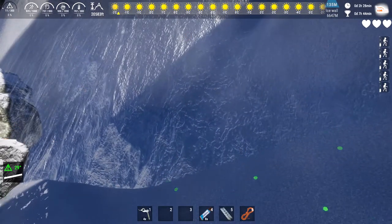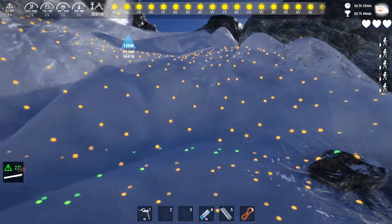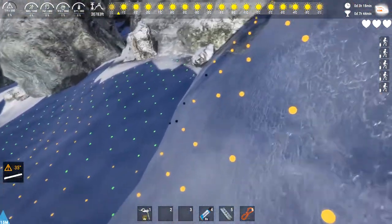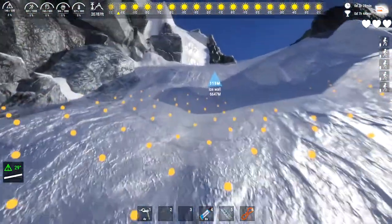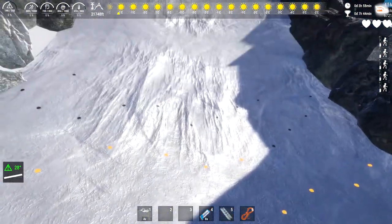You want to be on the lookout for black dots because you slip if you step on them. Usually they'll be on the steeper spots but using mountaineer vision will tell you for sure. Let me show you what happens if you step on them. Basically, when you slip, your guy will flail his arms and you'll have to wait until you find some solid ground. You can see the black dots — trying to climb this wouldn't work.